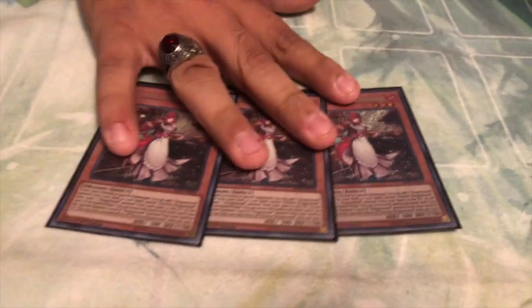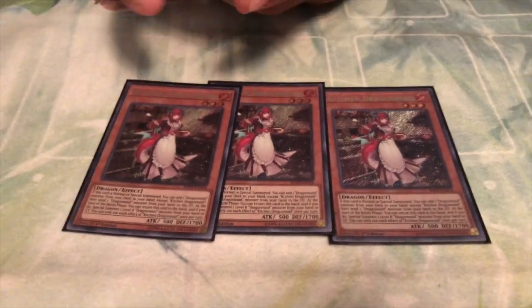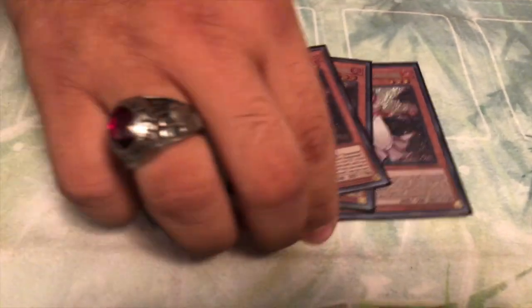First we have three Kitchen Dragon Maid. Main searcher of the deck. She adds your monsters and sends what you need to the Graveyard. Basically get everything you need set up for your turns to come.